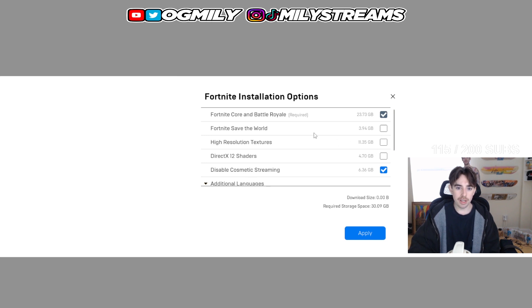Uncheck Save the World, High Resolution Textures, and DirectX 12. Uncheck all those — you don't need them. You don't need to waste the storage, and this is going to fix your performance.